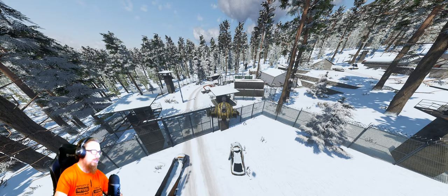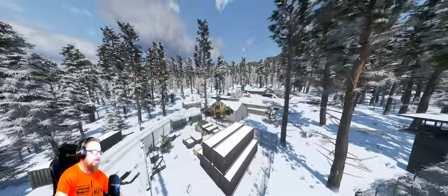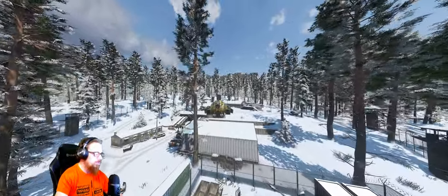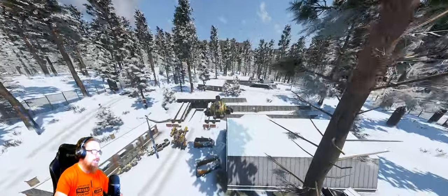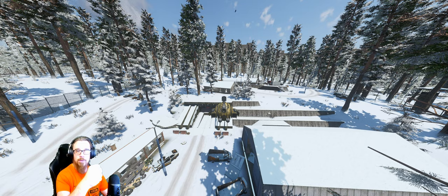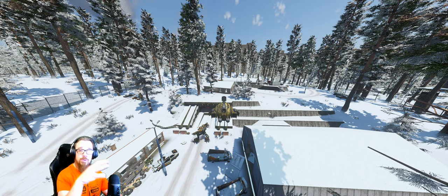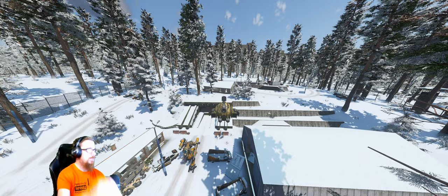Hey guys, this is Alistar. In this video we are going to cover the D0 bunker. Not too much to it — the layout inside is pretty much the same as the C4 bunker, just with one more wing added to it. I'll show you as soon as I do the walkthrough.